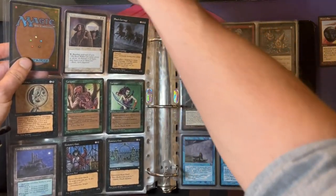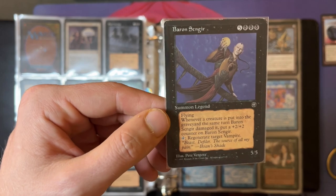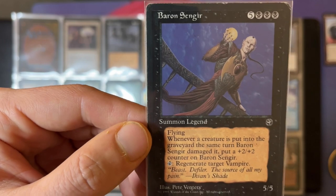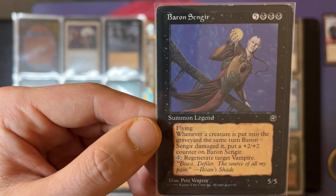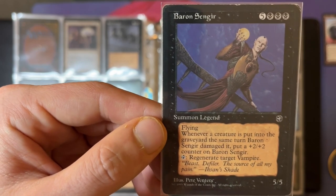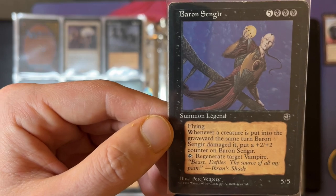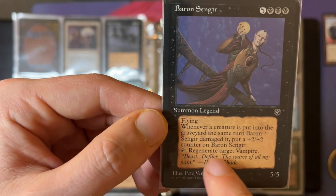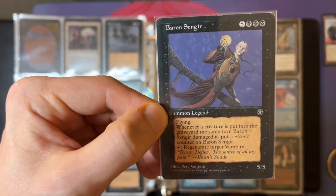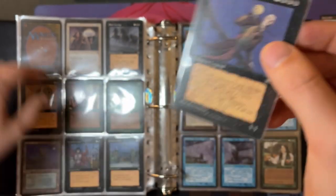This was the card everybody wanted to pull — Mr. Baron Sengir, of course, the big brother of Sengir Vampire. It's a 5/5 with flying, and when it kills a creature or when a creature dealt Sengir Vampire damage dies, it doesn't get plus one plus one like the Sengir Vampire — it gets plus two plus two. And tap to regenerate target vampire. This card is like the start of Vampire Tribal; you really want to build a Vampire deck when you see this card.